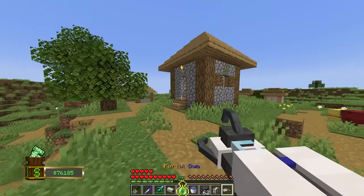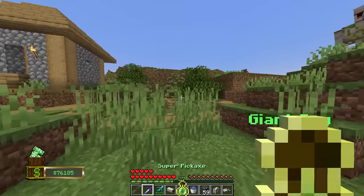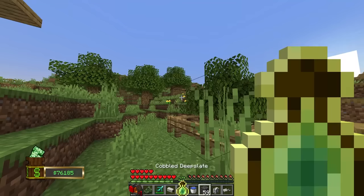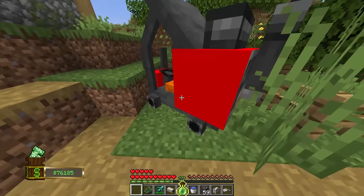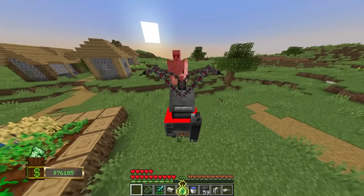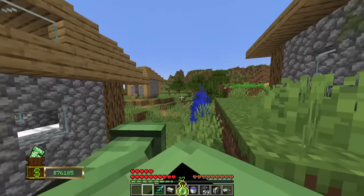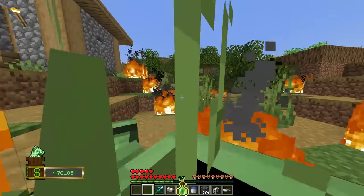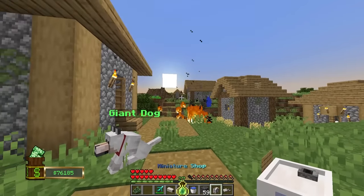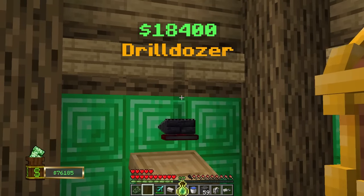Maybe the portal gun will be good - orange right there and blue right there - it works! That might be handy. What else did we get? The tree cannon - it shoots trees, nice! The tank and the forklift - the forklift can lift anything. Can I just move this iron golem? The forklift works! And the tank - can I fire it? Yes I can fire the tank! None of these gave me a new advancement. Let's go back to the store one more time - the only last thing we can buy besides the loot box is going to be the drill dozer. Hopefully it gives me an advancement - it does! Mine 1 million blocks with this thing. What the heck?